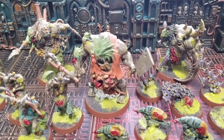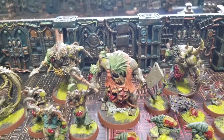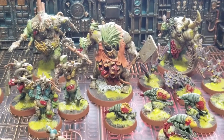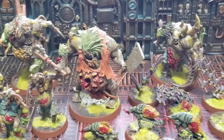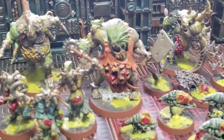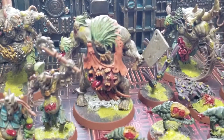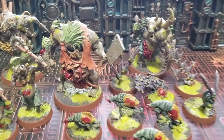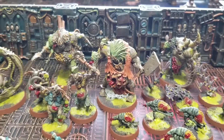Then we have the Flesh Screamer. Originally he looked kind of weird — all pale flesh, white hair, white clothes, not very interesting. So I decided to go with a darker skin tone, crazy neon green hair, and an orange jumpsuit to make it look like he was a convict, with those screaming faces. Very disgusting and very Nurgle, which I really love. I really like that huge meat cleaver he carries around — this was a very fun miniature to paint.